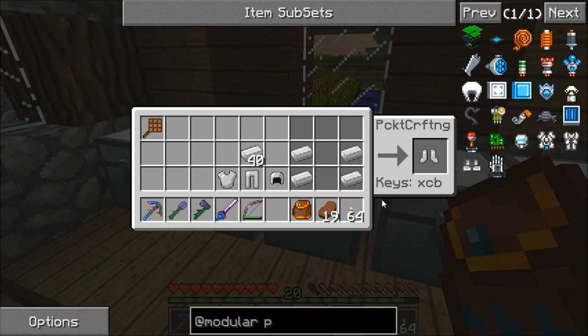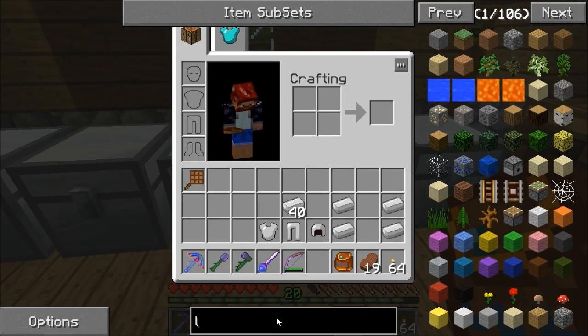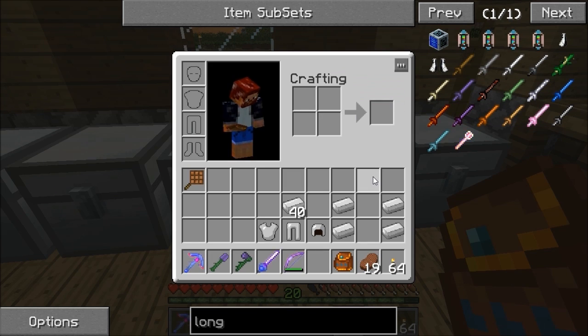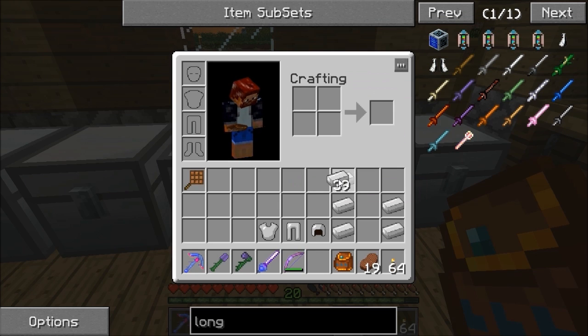Should I make some long fall boots? Let's check — long fall boots from the Portal mod, two diamonds. Screw it, let's do it. They're iron on both sides as well, so you need two lots of these.